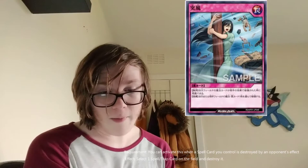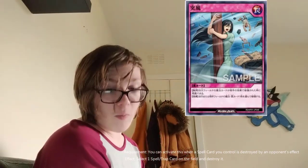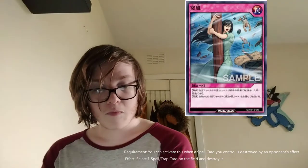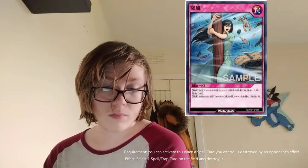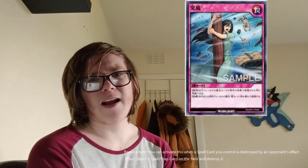Next up is Gust, a trap card. The requirement: you can activate this card when a spell card you control is destroyed by an opponent's card effect. The effect: target one trap card on the field and destroy it. It's basically Dust Tornado but triggers when one of your spell cards is destroyed. So say your opponent activates Fire Dragon's Heat Flash or Magical Stream — you can pull that off. That's fine for the current game.